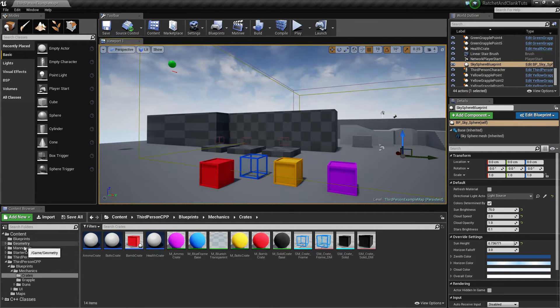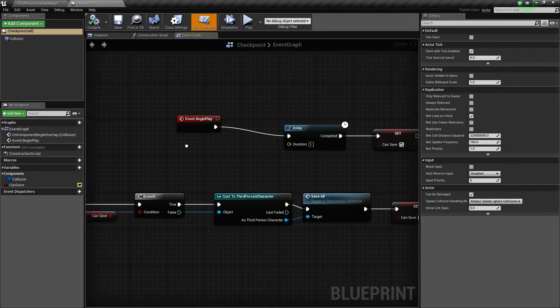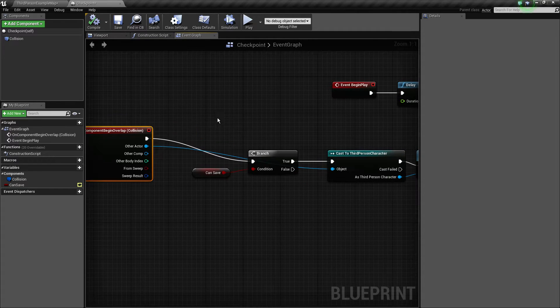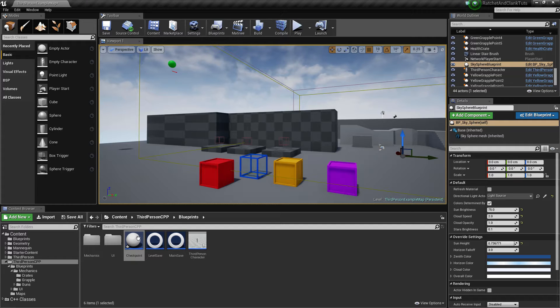First things first, a bug existed with the save system. If we go over to our blueprints and on the checkpoint that did the modification — I added a new variable called 'can save' and I enable the saving after five seconds. We don't want the player to already save before the actual character initializes. I check if the player can save, I save, I disable saving, and then re-enable after five seconds as well. That's kind of an off-topic thing.